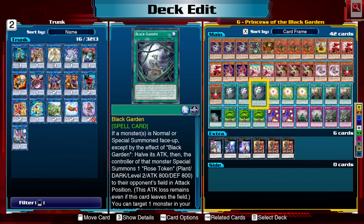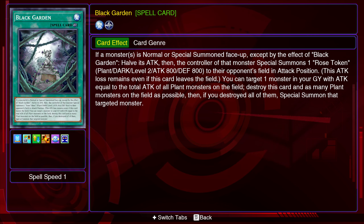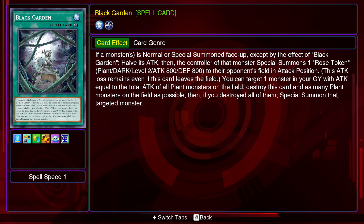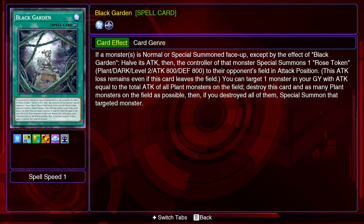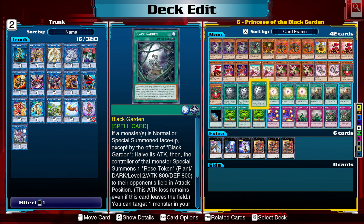Black Garden — if a monster is normal or special summoned face-up, except by the effect of Black Garden, halve its attack. Then the controller of that monster special summons one rose token to their opponent's field in attack position. This attack loss remains even if the card leaves the field. You can target one monster in your graveyard with attack equal to the total attack of all plant monsters on the field, destroy this card and as many plant monsters on the field as possible, then if you destroyed all of them, special summon that targeted monster.